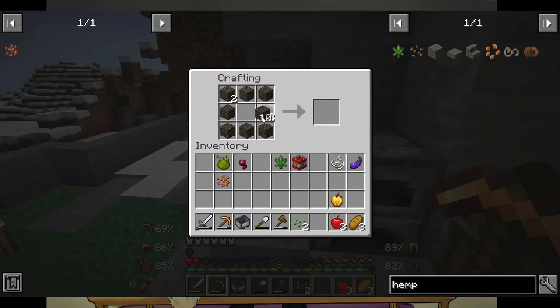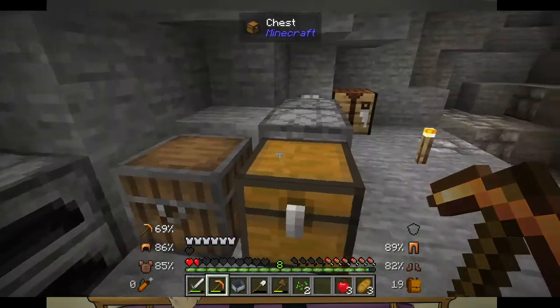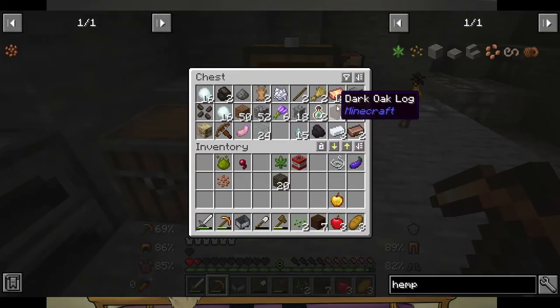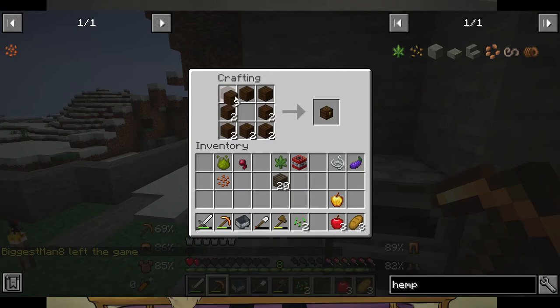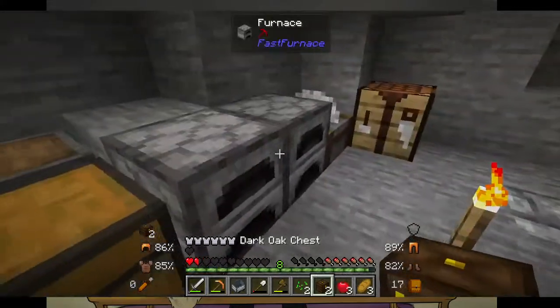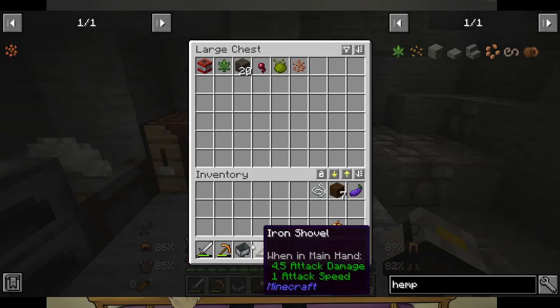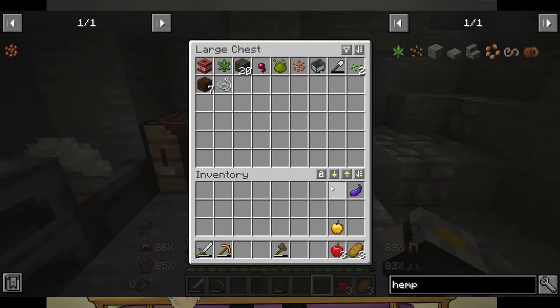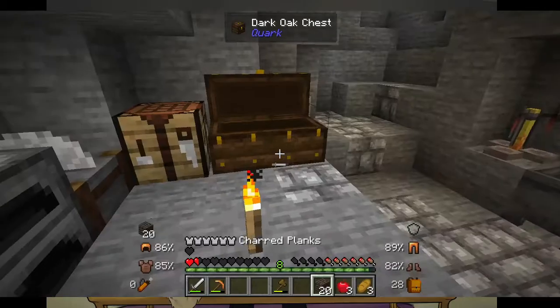I'm digging. Wait, you can't make a chest out of charred plank? Come on. That's bullshit. I mean, it's charred. Wolf left the game. You can make concrete out of hemp. That's actually kind of funny. That's helpful, actually. Hempcrete. I'm down. Let me get my sticks.